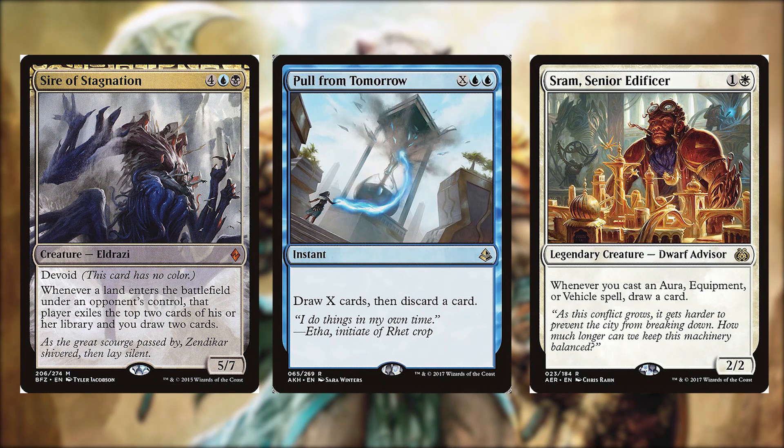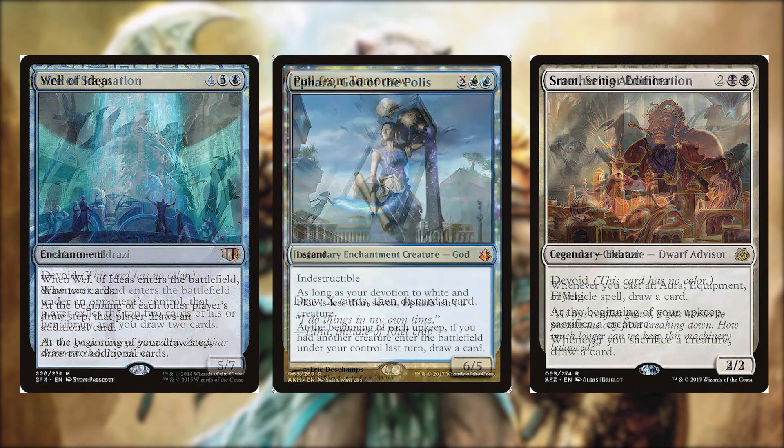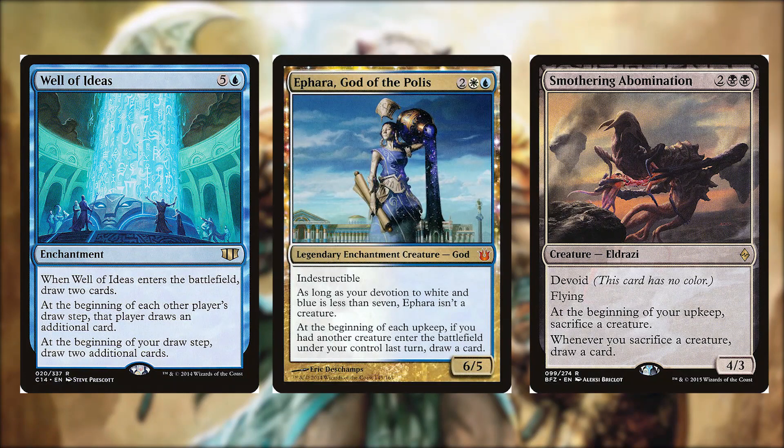Sire of Stagnation is a lot of mana but does outstanding work — does your opponent really want to play a ramp spell and then exile two cards from their library while letting you draw two? Pull from Tomorrow is an amazing card draw spell at instant speed, and you only discard one card out of however much mana you're paying. Saram is an amazing commander that has no problem with card draw, and that is very helpful in white.